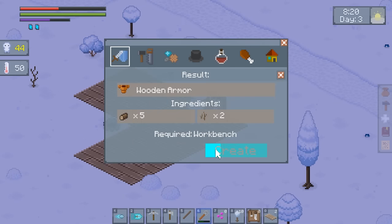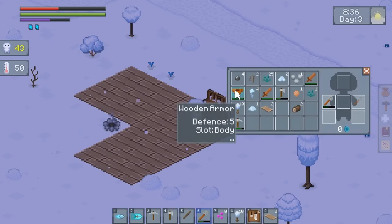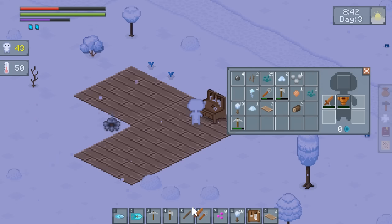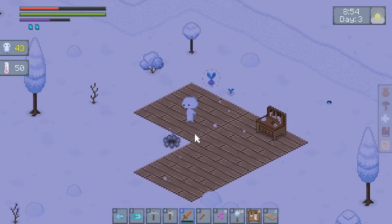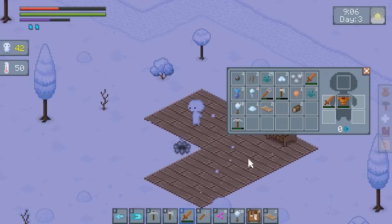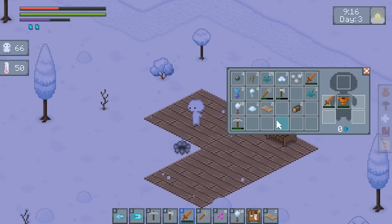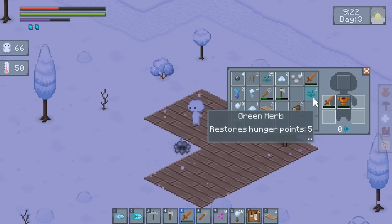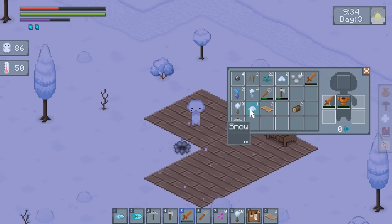Can I craft near the workbench now? Yes. So we've got wooden armor and two wooden swords. Sadly it doesn't show up on the character, but whatever. My rutabaga things are done. I don't have any more swede seeds — I've got a little bit of snow and a ton of tree saplings.